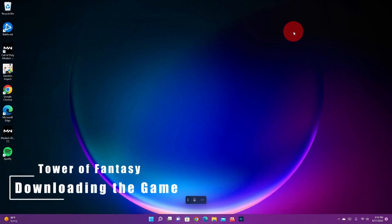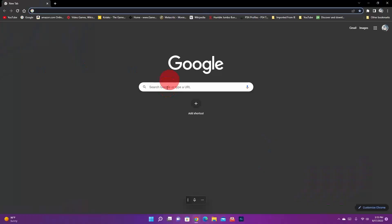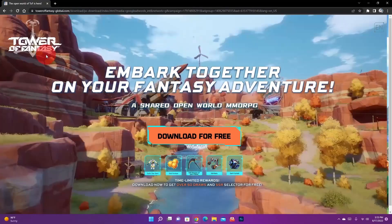So let's go and download Tower of Fantasy. I will leave a link in the description so you can get right to the page and download it yourself. But for right now, we're just going to go to Google and type in Tower of Fantasy. I really don't know what the website is, but once I get the link it'll be in the description.